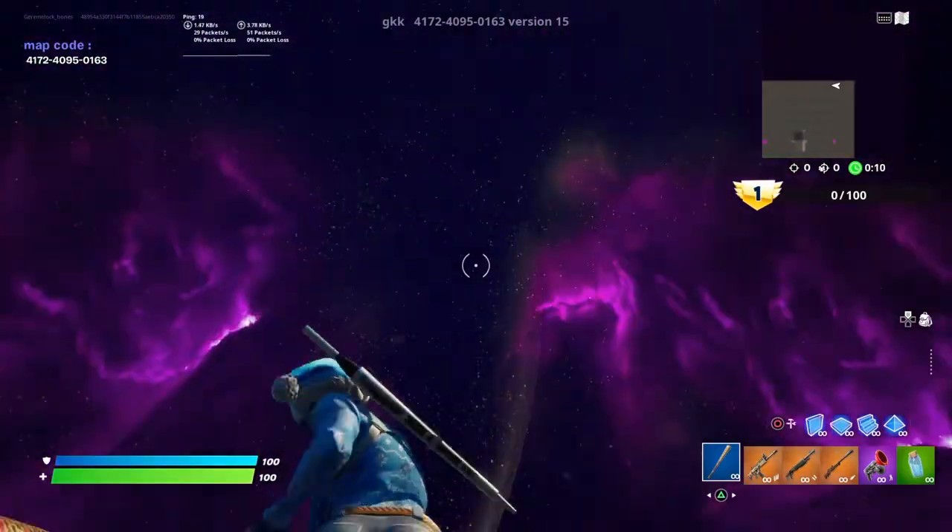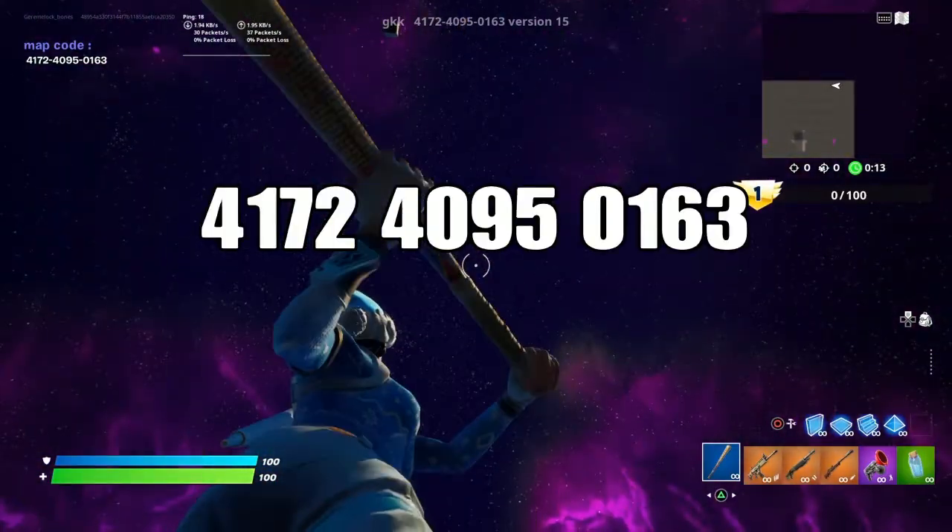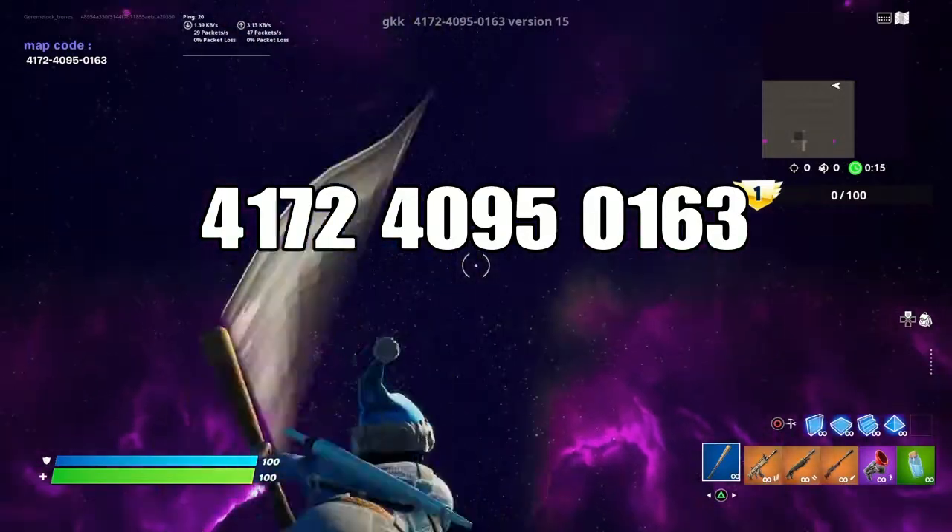Okay guys, I'm in the map. The map code should be up on the screen above my character right there.